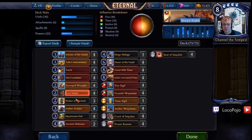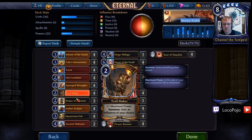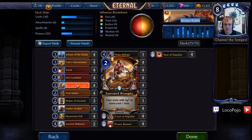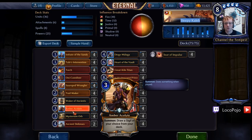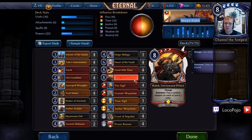You'll notice that all of these explorers are doing a very specific thing. They are little two-power attackers that in some way make it easier to cast your Calebs, Great Kiln Titans, and Heart of the Vaults. Sauropod Wrangler makes them cheaper, Trailmaker makes you have more power, Amber Acolyte allows you to get more consistent power so you're more likely to cast power every turn, which is very important. Waker of Ancients allows us to play cards like Heart of the Vault, Great Kiln Titan, and Caleb off the top of our deck, which ends up being very useful.